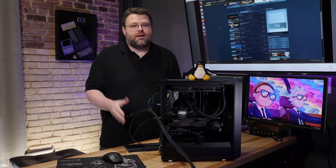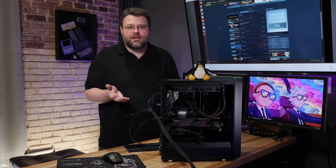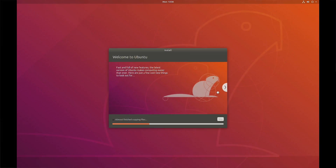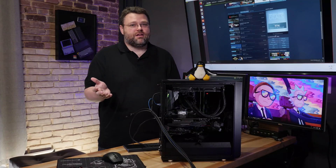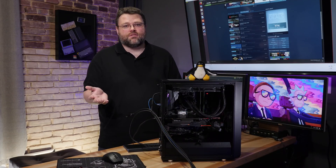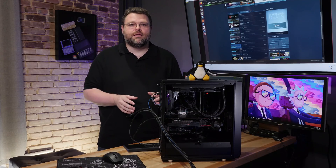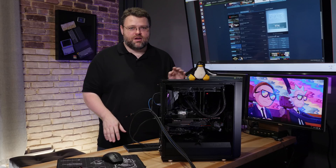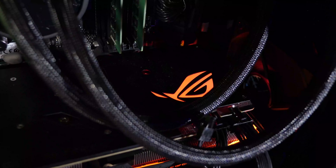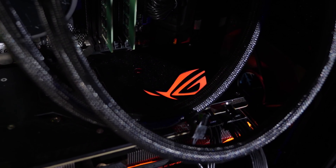First up, install Ubuntu — I'm assuming you don't need extra guidance for that. Next, I recommend you update the binary driver for the best gaming experience. Do you have an Nvidia graphics card or an AMD graphics card? If you have an Intel GPU, I'm so sorry. Now, if you're Team Red, we need to talk about that for a minute or two. If you aren't Team Red, you could probably skip ahead a couple of minutes.